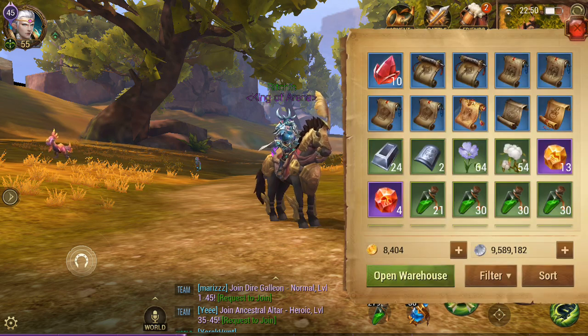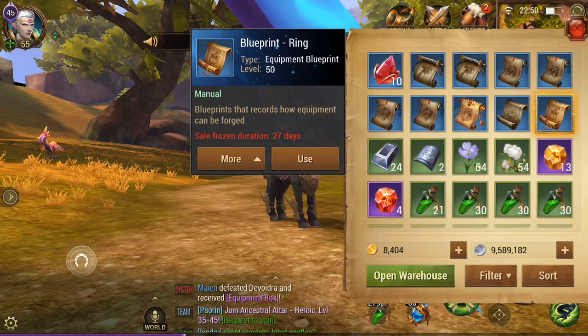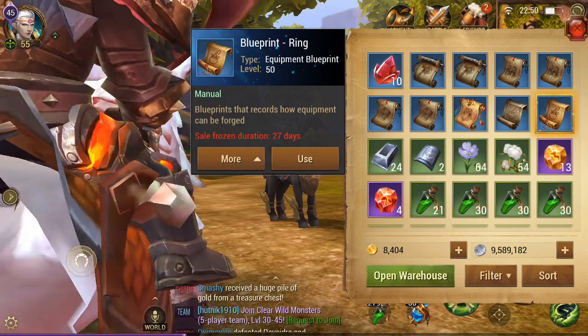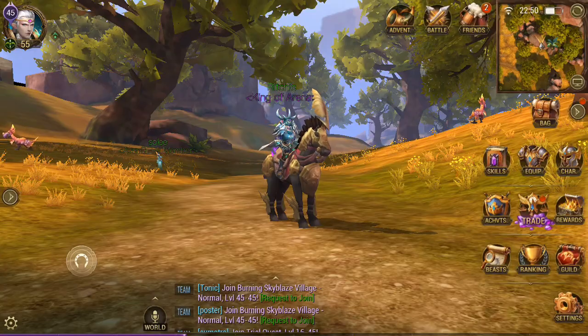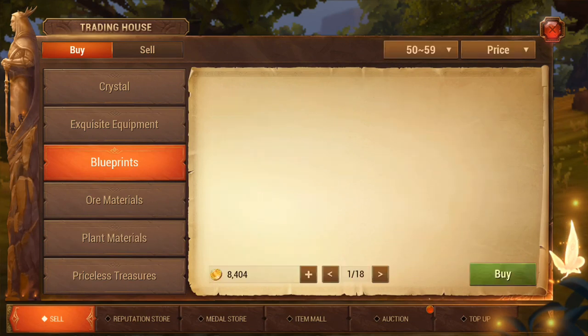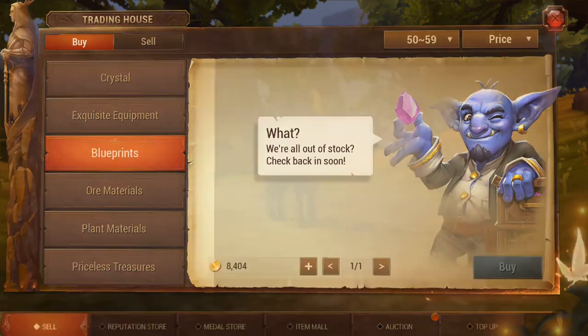If we just go over to it here, you can see I've got the blueprint, which is the level 50 ring. I've only actually seen one person in the game with it, although there are a few people on this server that do have it - I've just not seen them. I got the blueprint from the auction house, and if I go into the blueprint down to the ring, you can see it's completely sold out. There were a couple in there, so luckily I managed to pick one up.